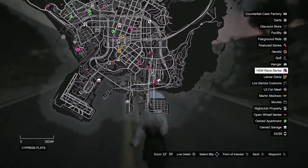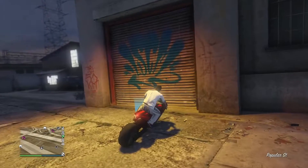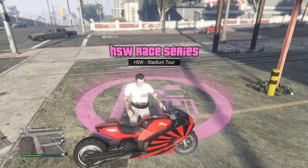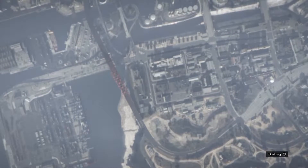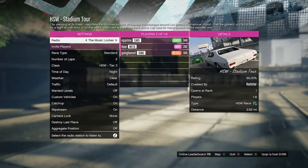Let us know in the comments if Rockstar removed that. I'm heading over to the Hao races to show off the different tier cars. The HSW Street Race Series symbol is a little bit south of the LS Meets. Get off your motorcycle, press right to go straight into an event, or press left if you want to go on call. I usually don't like going on call because it can say there are three or four people and it'll never start until the room fills up completely — something Rockstar needs to fix.